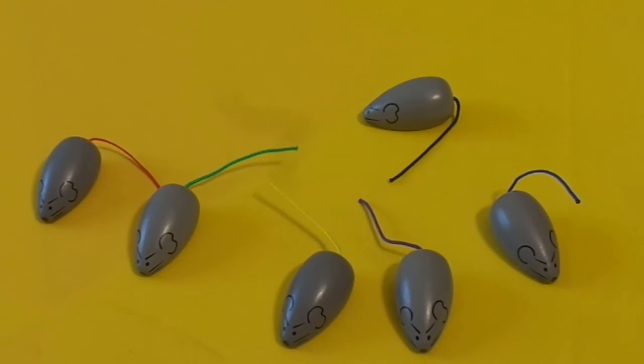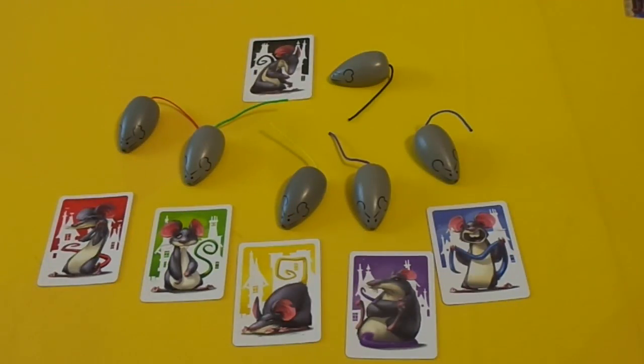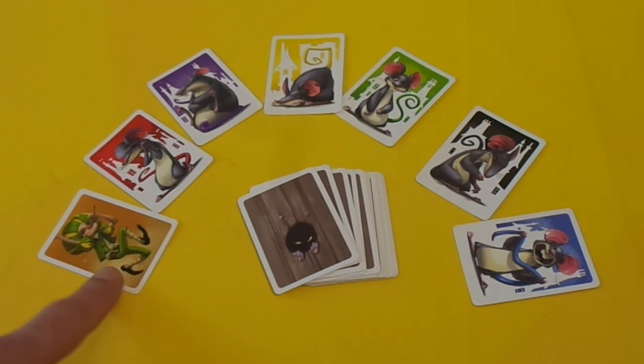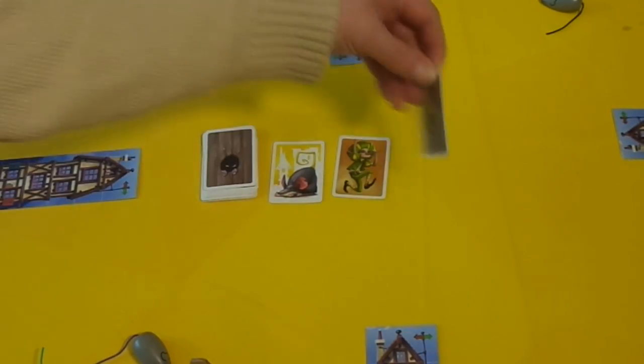Each of the six rats has a different colored tail and each rat has its own character card. There's a small deck of cards which is the character cards and they contain three of each of the rat colors and three of the Pied Piper. If you play with less than five players you will have to remove the colored rats which are not being used in the game. You place this deck in the middle of the table and you reveal the top four cards.